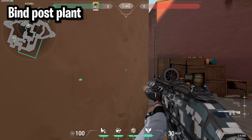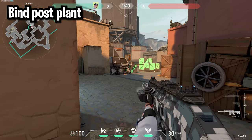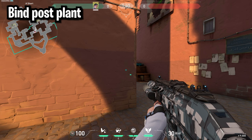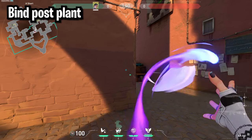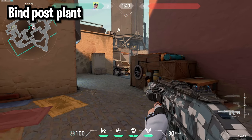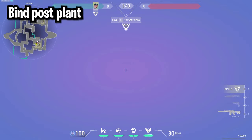For A site post plant, come into this corner and when they tap the bomb you can toss your metal off this box — that'll hit anyone defusing the default. A second, riskier option is to come back in short, toss your metal, then run up and kill anyone who's defusing. You can pair either metal with a smoke to make anyone defusing basically blind.